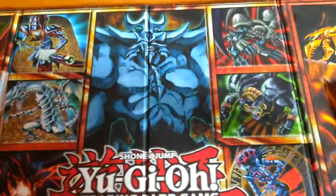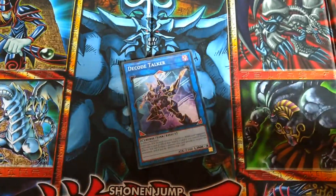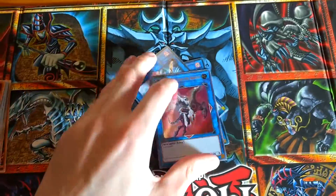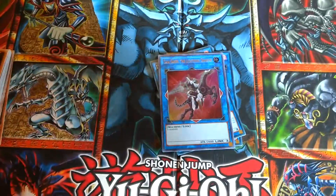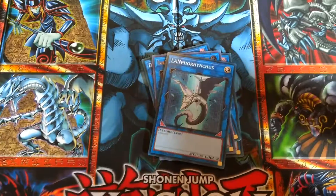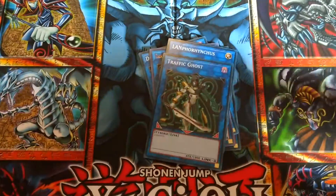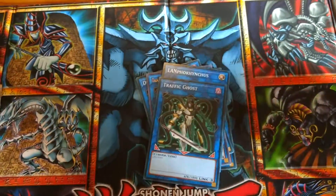Let's start with the extra deck first. We have Lynx now such as Deco Talker, Gaia Saber the Lightning Shadow, Lanphornicus, and Traffic Ghost — those are my Lynx.